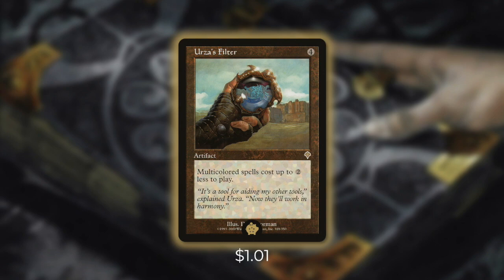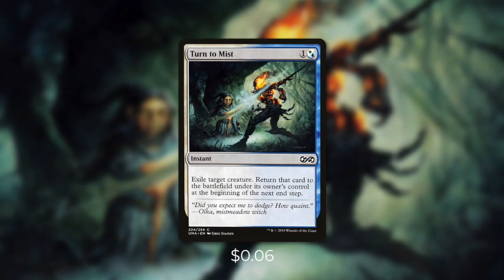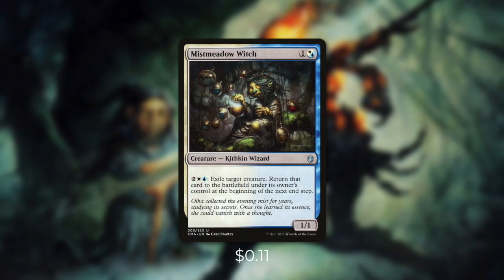But after we fix our mana and cast our commander, what do we do next? Let's go through some ways to really take advantage of our commander's trigger in tactic number two: don't blink. First up there's Turn to Mist, which lets us blink our commander at instant speed. There are plenty of these types of effects in commander, but not many that are multicolored like this one. This is a fantastic way to not only protect our commander, but also to get its trigger again. A repeatable way to do this comes with Mist Meadow Witch — by paying two, a white and a blue, we can do the exact same thing. Although this is a decent investment, the payoff can be huge.